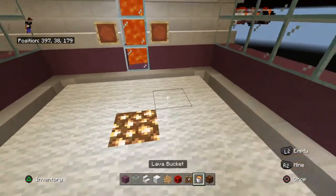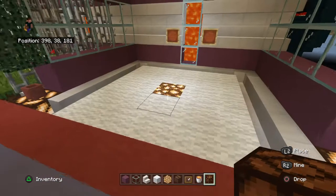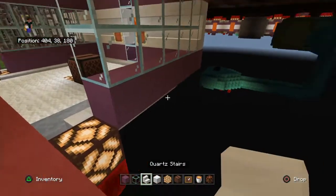So you want to place two item frames here, and then we'll grab our jukebox now. Grab our jukebox, place it here, and we'll do our next treasure room now.